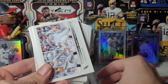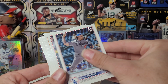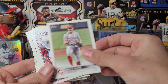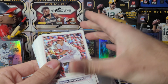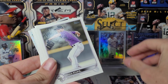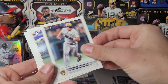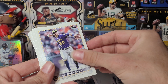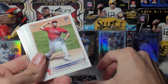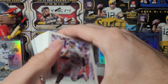Getting through these horizontal cards here. Not really a lot going on. There's a Jeremy Peña, CJ Abrams, another Peña. So we're doing all right as far as these base rookies go — haven't got a nice good parallel in a while.